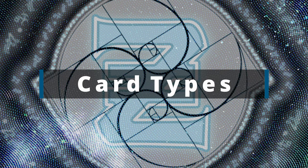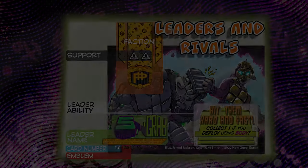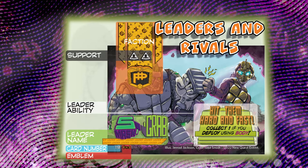We're going to start with the card types. There are three different types of cards in this game. The first is the leader cards. Leader cards is a character that your deck is based off of — it is you as the player. They have a special ability that can be triggered every turn, and they also have a global support value up in the top left of the card. There are a number of different leaders.